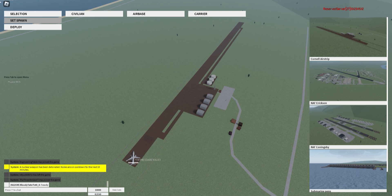If you want to set a different spawn, you can press the Set Spawn button again and put it somewhere else — you can put it here, there, or anywhere. But once you set the spawn somewhere, you can Deploy.